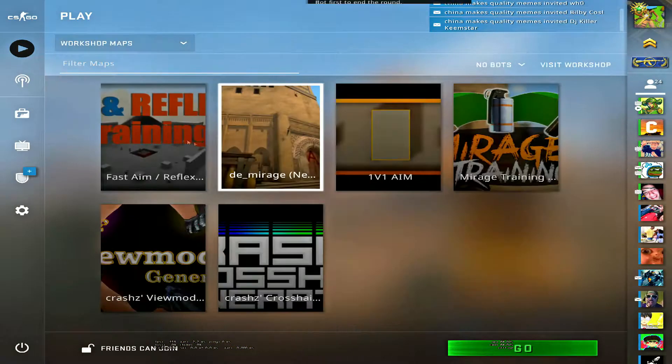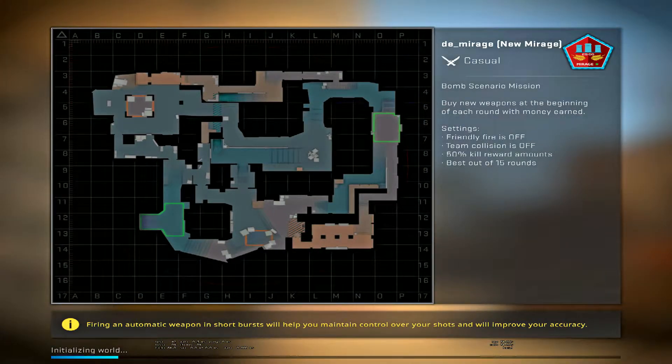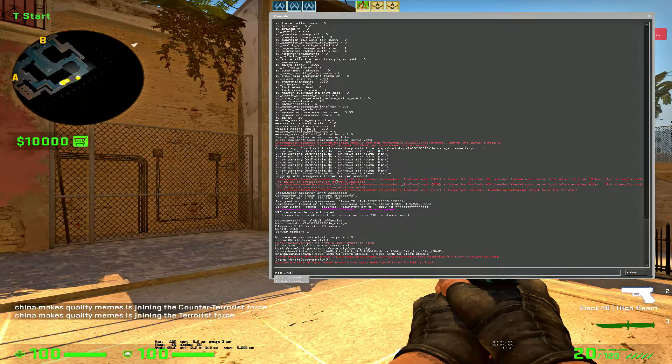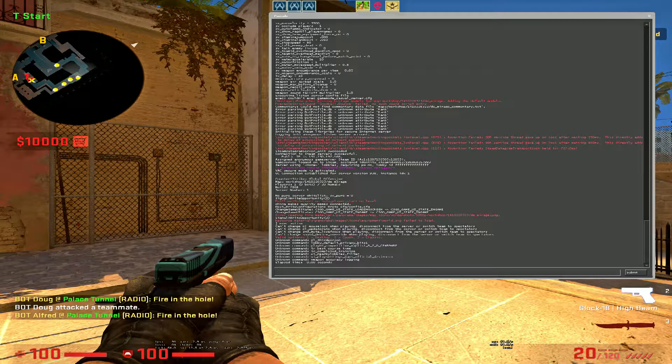Go into game, let me just load in. If you want to save your settings right now, what you do is type host_writeconfig followed by the config name — mine's called autism. It should say in console that the config has been written. After that, you type exec and the name of your config to load it. So I exec that. I could also do exec practice, for example, to load that on the server — those are just my warmup settings.